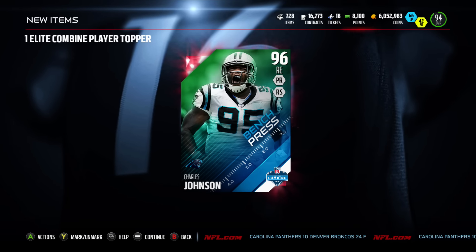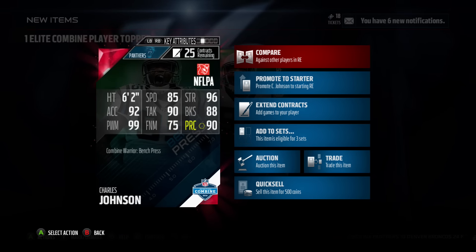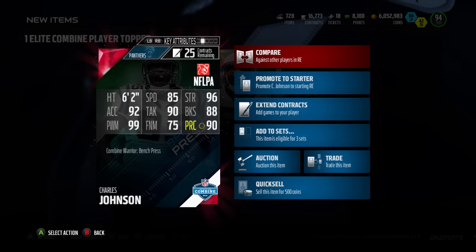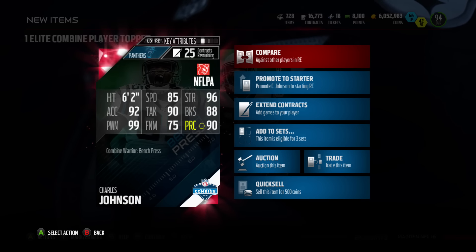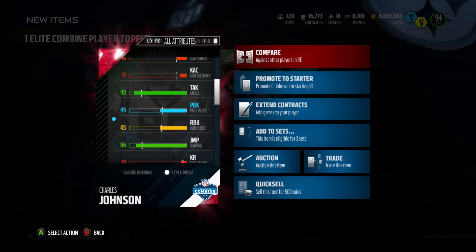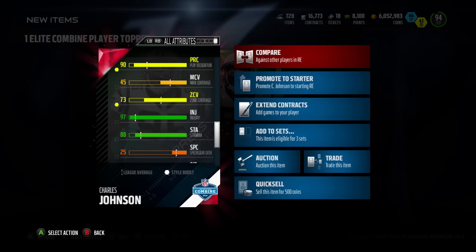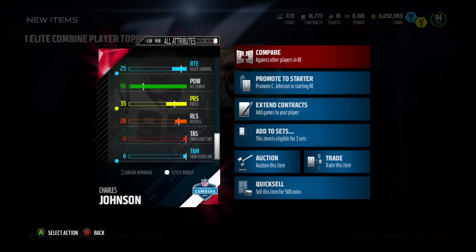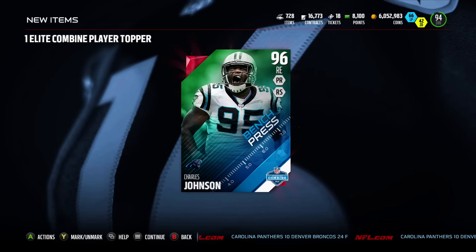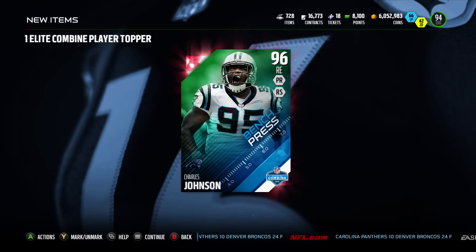That's not what I was looking for but that's okay — we'll probably sell him and go pick up what we want. His stats: 85 speed, 96 strength, 92 acceleration, 90 tackle, 88 block shedding, 99 power move, 75 finesse, 90 play recognition, and 96 hit power — not bad at all for a right end. We'll sell him and beef up the squad. If you like this video hit that like button, leave some comments, and much love — peace out.